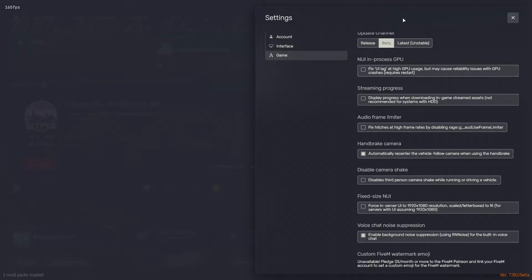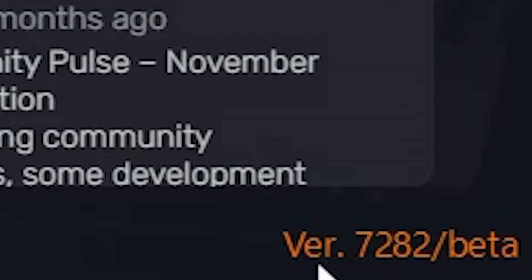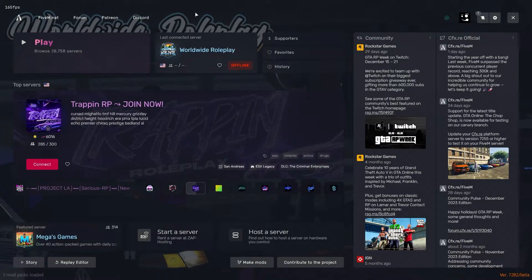Once you do that, it should restart your game, so you can pause this video and do what you need to do. Once you get re-logged into FiveM, in the bottom right-hand corner, you're going to see the version. It doesn't matter the version number, just make sure it says slash beta at the end of it. That confirms you're in beta mode, and that'll make sure the animation is going to work for you.